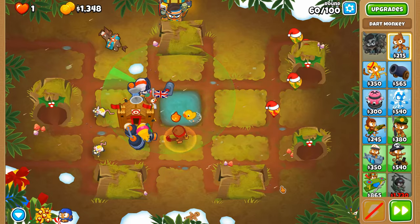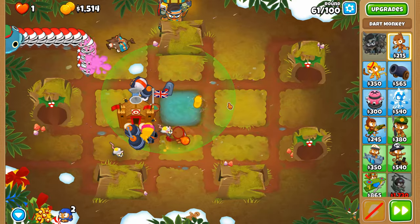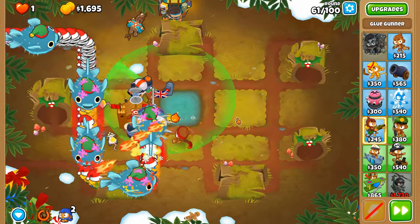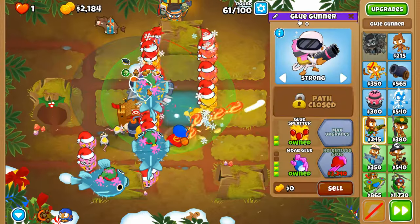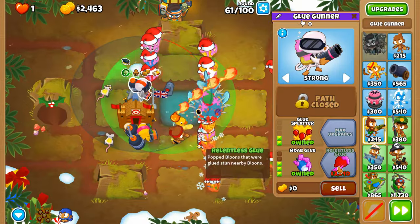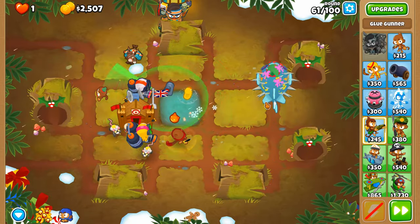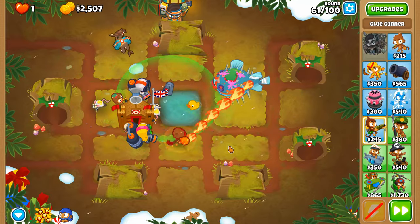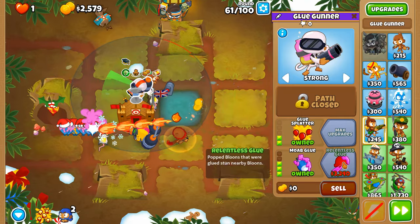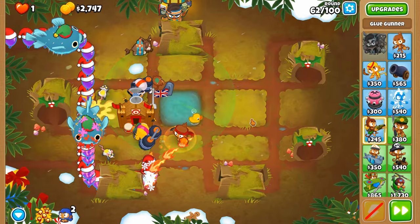The only bright side is there are not too many ZOMGs — only a finite number after all. Do I need Relentless Glue? I don't feel it's important right now, but when it comes to round 98 every bit of help will be necessary, including stunning balloons, MOABs and DDTs. Back in update 38, this upgrade was OP — it affected MOABs, DDTs, but also BFBs and ZOMGs.